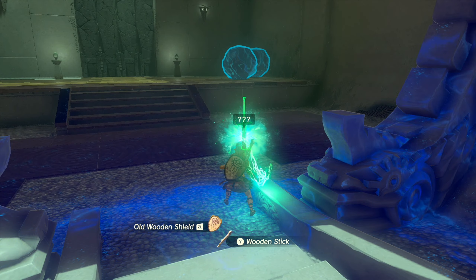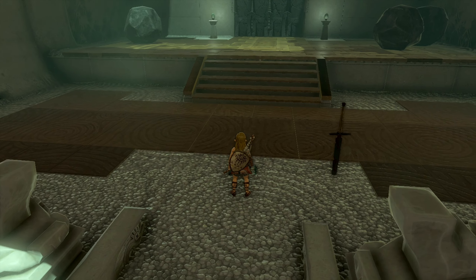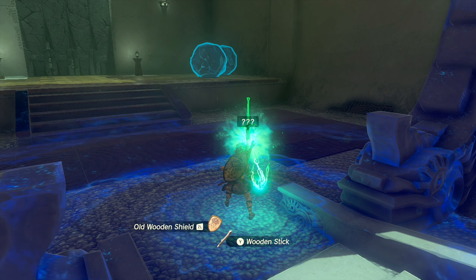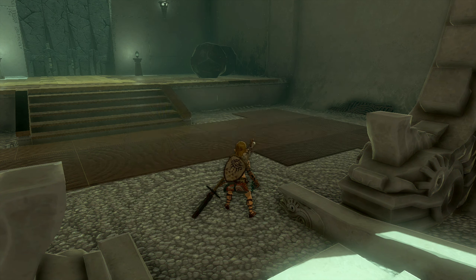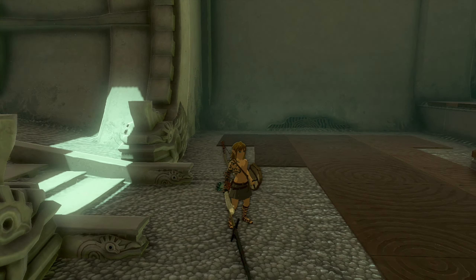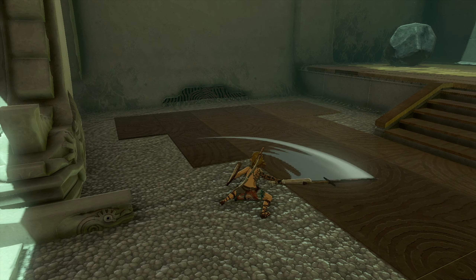All right — so this might be a combat shrine. Press and hold and then select — yeah, the ability to combine! So we got Fuse activated. We can attach this claymore to our stick — rusty claymore plus six! Yo, what the heck — and we can do it one-handed?! What the heck!